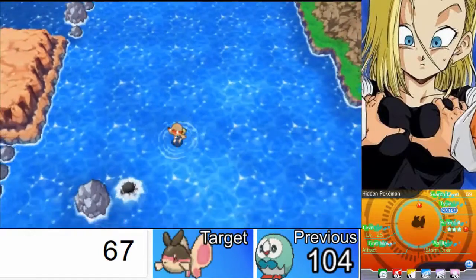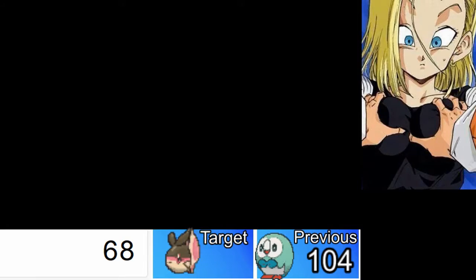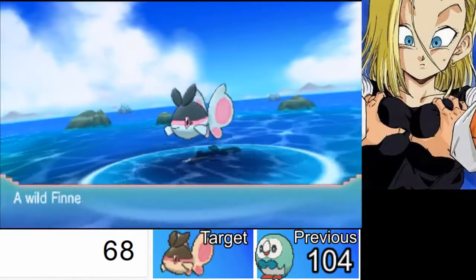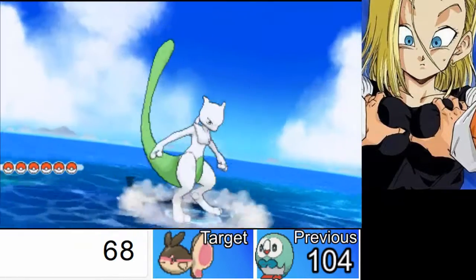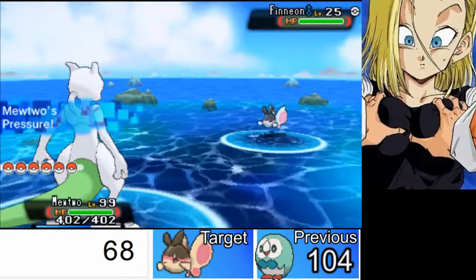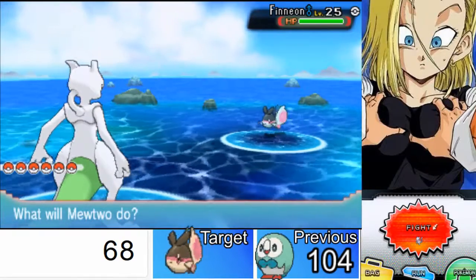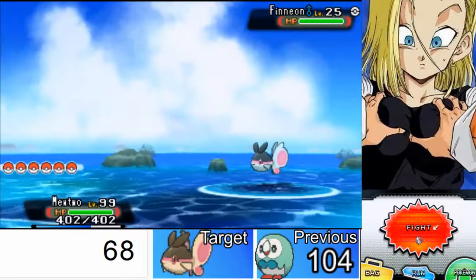I get paralyzed all the time by that thing, which is why I've got my vehicle out in front. We have to catch this thing, so we're going to toss an Ultra Ball — hopefully it comes on the first try. We'll see. Can we do it? Let's go! We got one shake, two shakes, come on, three shakes — let's do it. And caught! There it is!